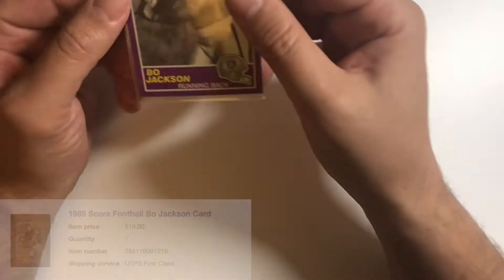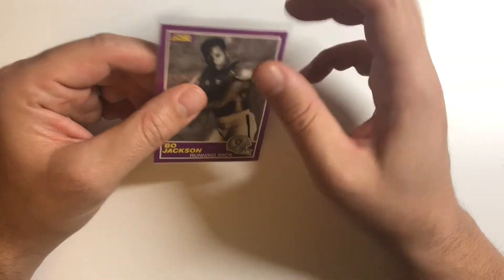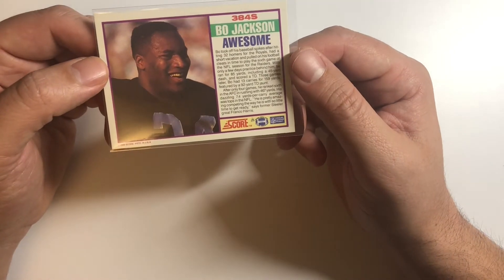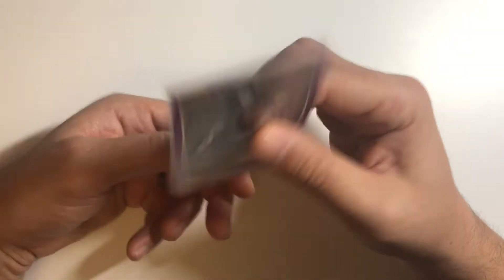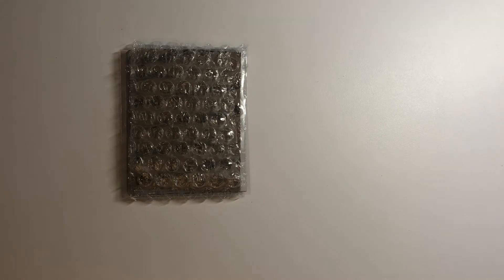This is a 1989 Score supplemental set — the Bo Jackson. This one is not as iconic as the black-and-white one that just has 'Bo' on the back, but still a cool card. The purple actually looks pretty cool, and the centering looks pretty solid. Another one to send in for the PSA quarterly special. These are pretty dirt cheap — you can find them for less than ten bucks most of the time.